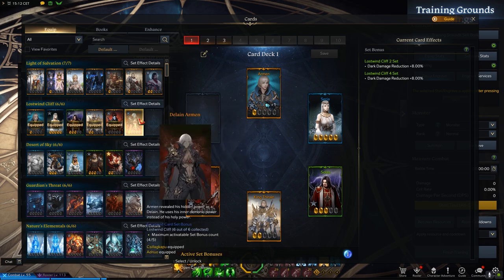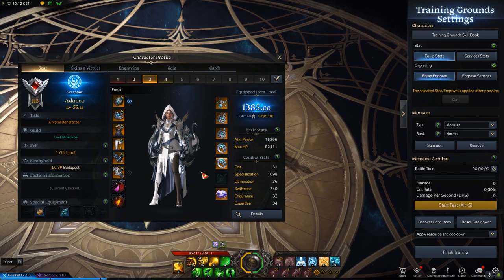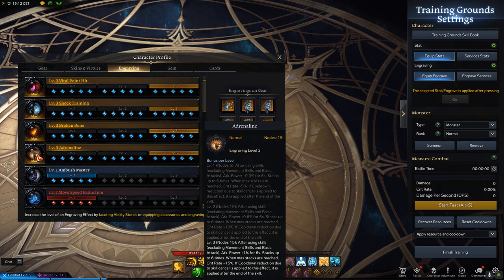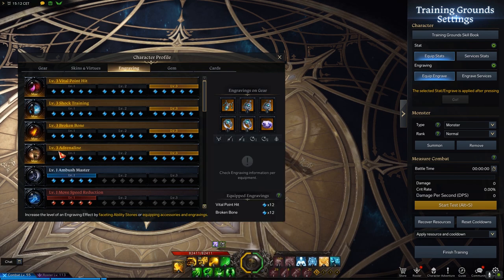I have the Lost Wind Cliff card set, and back attacks also give me 10% more crit chance. Technically speaking, the Argos set also gives a lot of crit chance, and that makes Adrenaline a lot more efficient — but this is what I had on my other build and I wanted to keep it, so I kept Adrenaline.